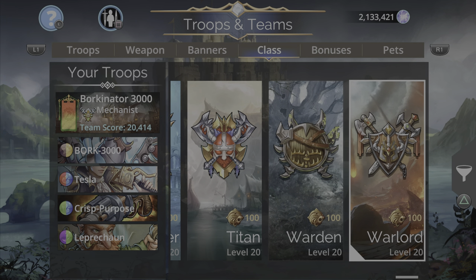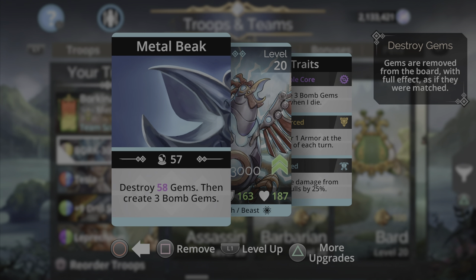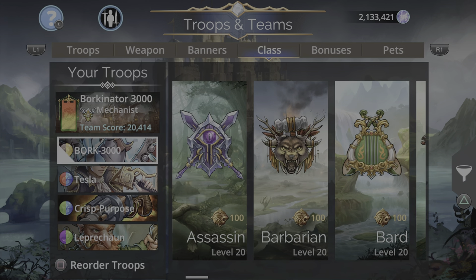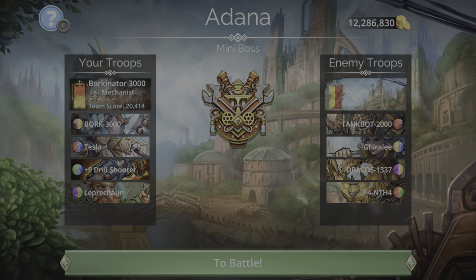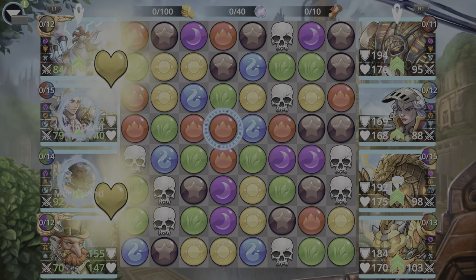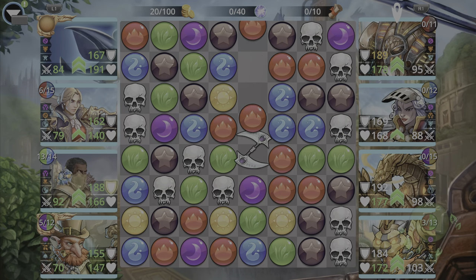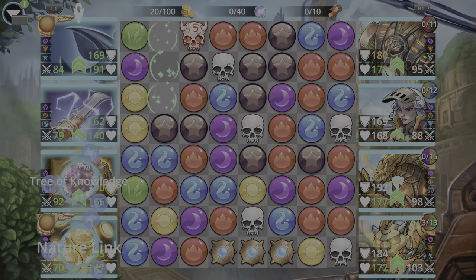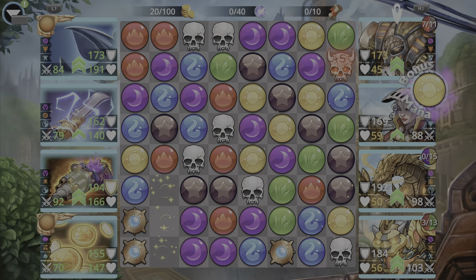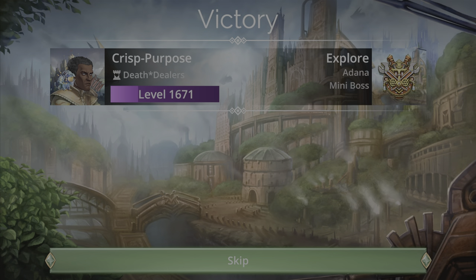Titan has a brown storm, and Bork 3000 uses brown, so you could get gem cascades and get Bork powered up. The list goes on — there are a number of different classes you could use because the 12 mana cost off of a Leprechaun cast isn't hard to get Bork spell ready. It's pretty easy. Let's hop into another fight — we're at the mini boss fight. I'm just using Leprechaun as my fast generator here. I'll use Bork to generate mana — there we go, got mana, Tesla.